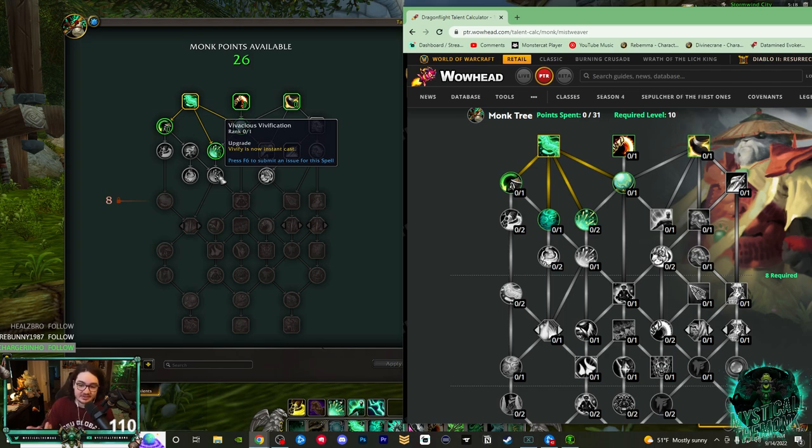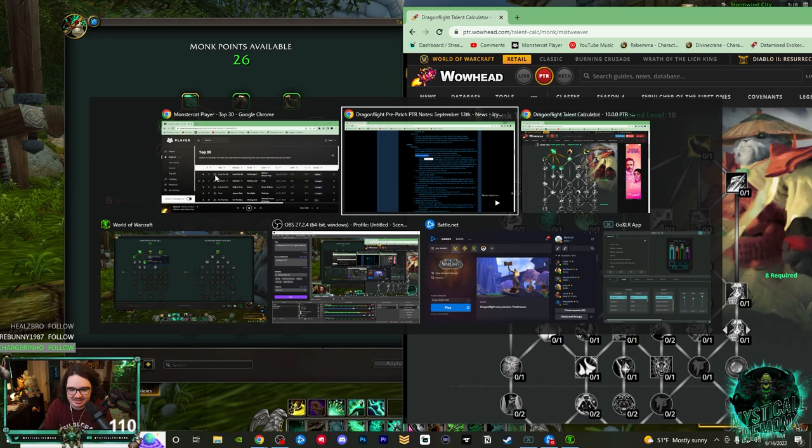I don't know if this makes it less good. It's definitely not going to be good for Mistweaver — I wasn't even going to take it even without the cooldown. Maybe it's still good for Brewmaster and Windwalker, weaving it into rotation. In PvP it might be good — you get the free instant Vivify then cast it. Maybe good for Brewmasters in PvE, but I think those are the only use cases. I don't think this talent will see much use.